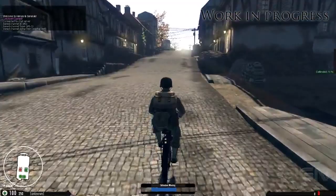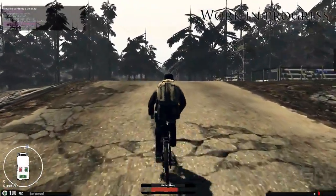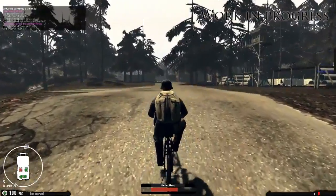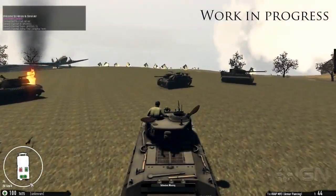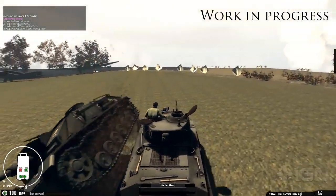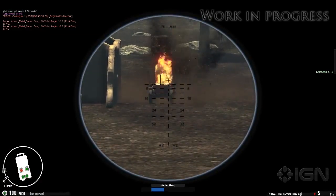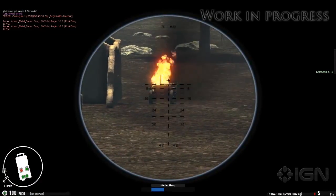Both sides can now also use bicycles as a light disposable vehicle. The vehicle physics system has been reworked so vehicles now have a feeling of more weight, and we've also started working on explosions and impact effects.